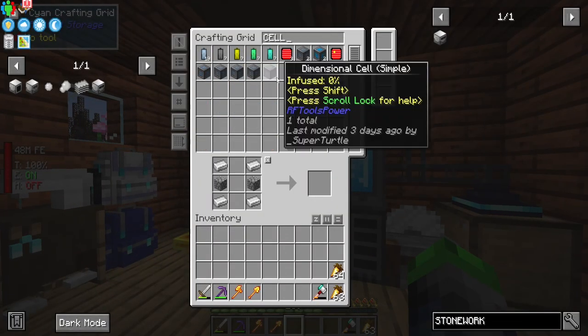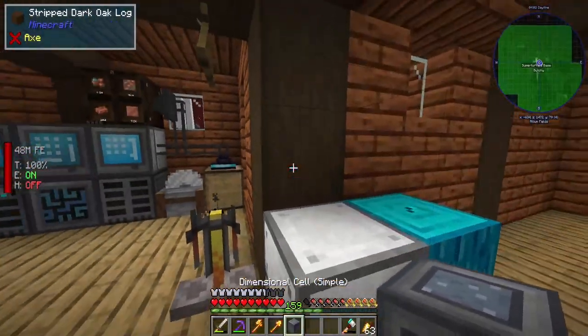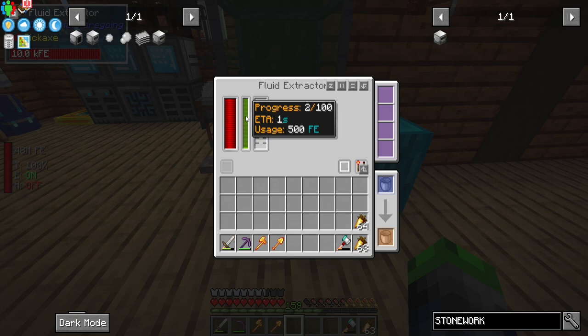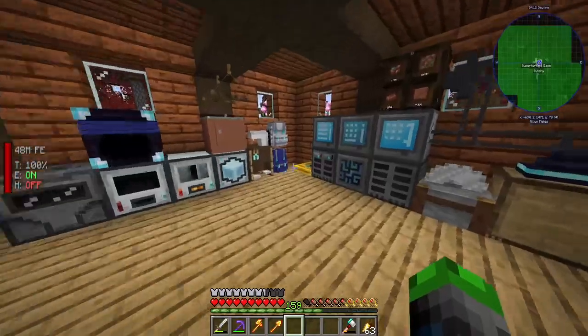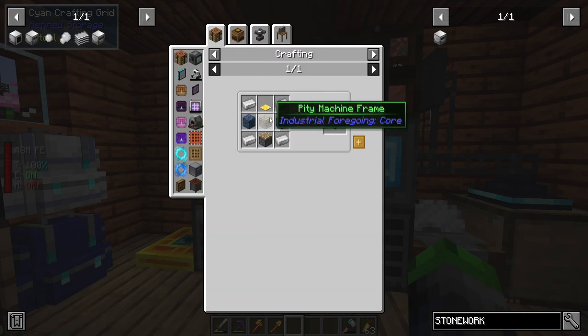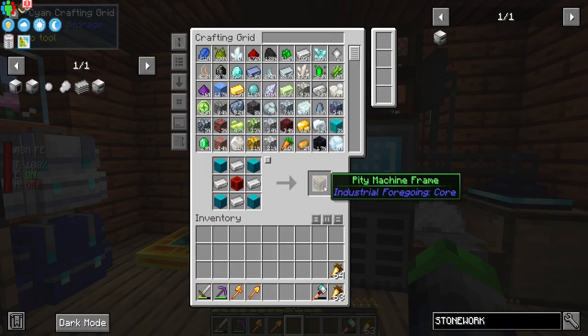Let's grab some cells — we don't need anything crazy — so we can just grab one of the basic cells here, export out. And so now this should go a little bit faster. Yes, as you can see it's also doing more as well. So what we want to do is eventually we'll have a full area set up for this, where a bunch of these are processing, but we'll just get a few going right now.